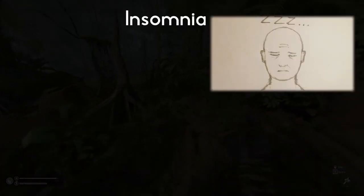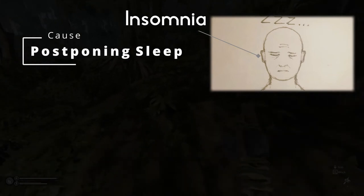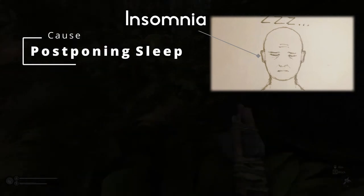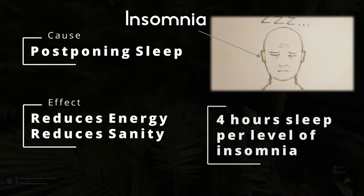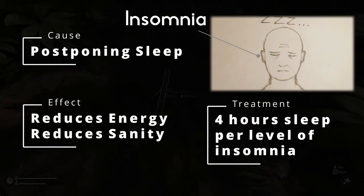Insomnia is one of those conditions you will rarely have because you can only get it by delaying a night's rest and basically getting your energy from eating specific fruits and blue mushrooms. Insomnia will drain your energy levels quickly and reduce your sanity drastically. To treat it, as logically as it sounds, insomnia can only be fixed with a good night's rest in a bed.